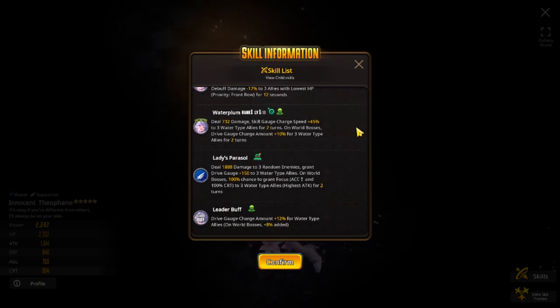For the slide skill: deal 732 damage, skill gauge charge speed plus 45% to three water type allies for two turns. On world bosses, drive gauge charge amount plus 10% for three water type allies for two turns.